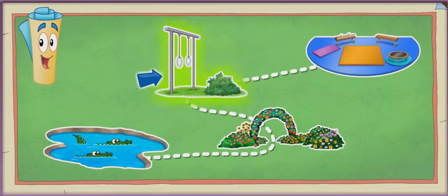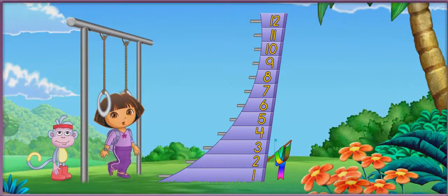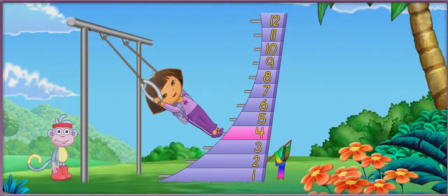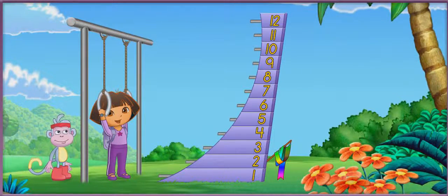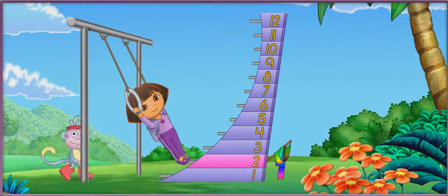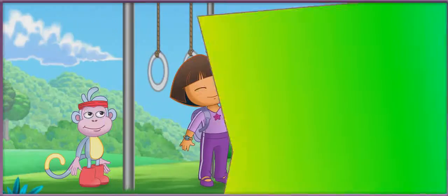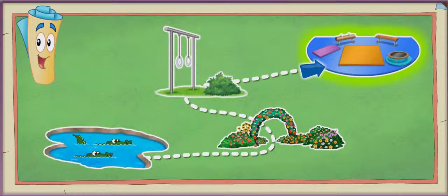We need to swing on the rings next. ¡Vámonos! Mira! I see the rainbow ribbon. I can use those rings to swing up and grab the ribbon. Come on, Boots — give me a push. I swung to the number four, cuatro. The ribbon is at number two. To get to the number two, do I need to swing higher or lower? Click on lower. ¡Fantástico! Give me another push, Boots. That's it — I swung to the number two, dos. We got my rainbow ribbon! Now I can do the ribbon dance. We have to go to the gym next so I can start the big gymnastics show. Fantastic gymnastics! ¡Vámonos!